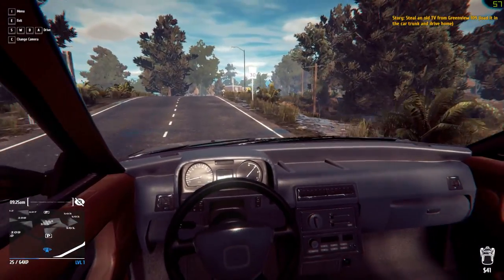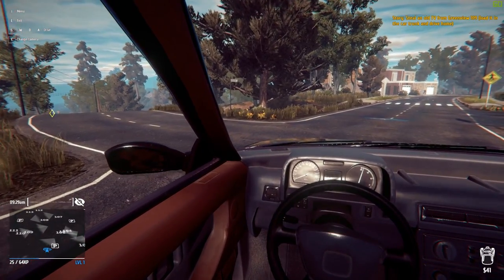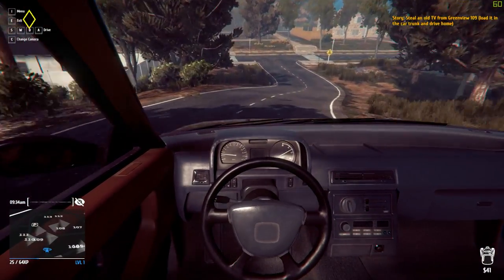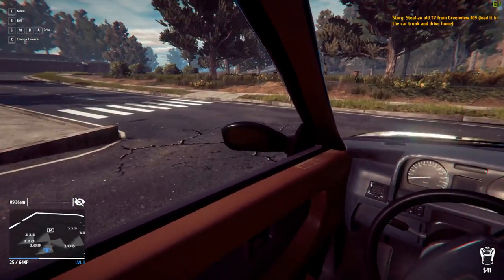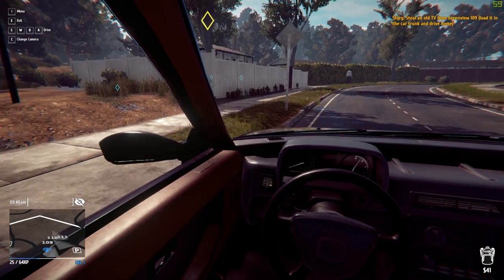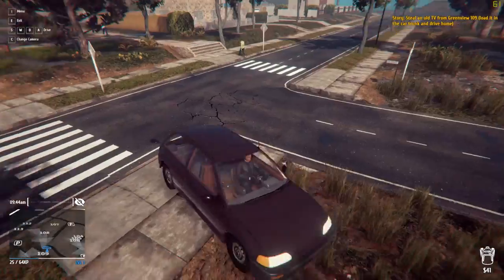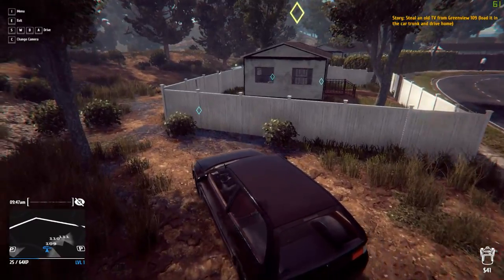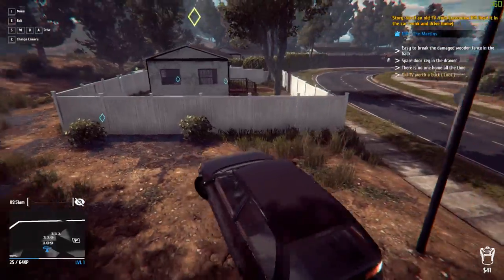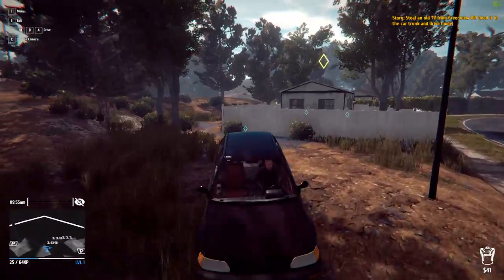I believe this is where the free-roam aspect comes into this — still need to steal an old TV from Greenview 109. On the map we've got the numbers — these all must be Greenview. Okay, that's Greenview 109 — isn't that next door to where we just came from? What we're going to do is park up here facing outwards so we have a quick escape, should we need it.